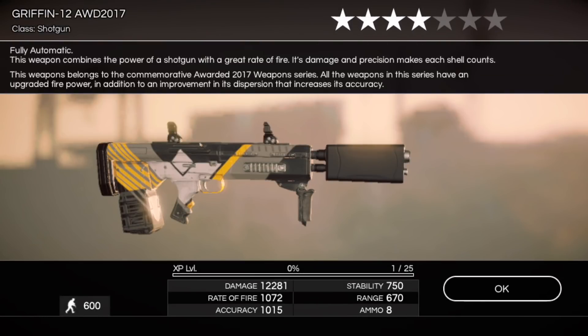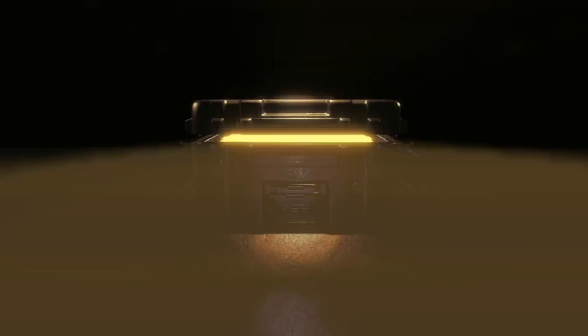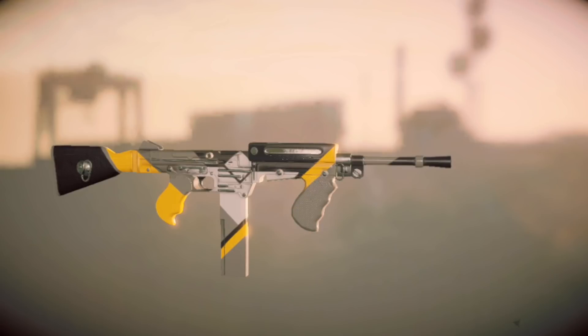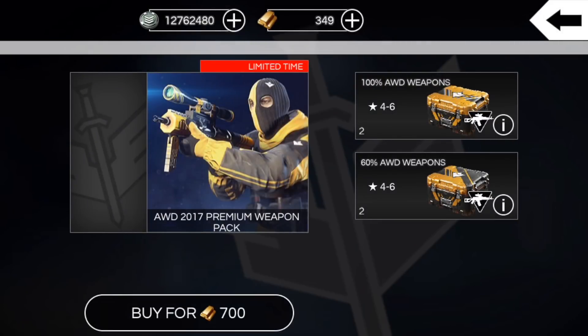The AGL 660 seems to be one of the most rare guns in the series, so I'm not expecting to get that but we'll see. Four star MFX9 as a five star — yep, DMR 17 AWD 2016, there's a new one. Five star, nice. Remy 8 AWD 2017.